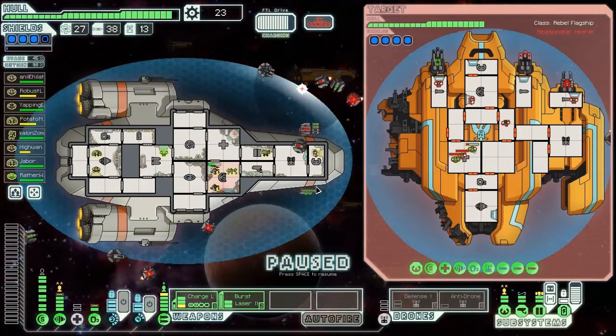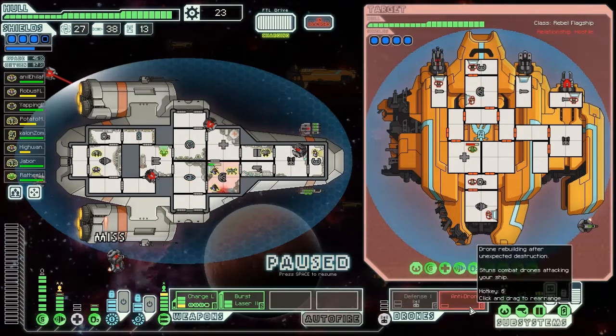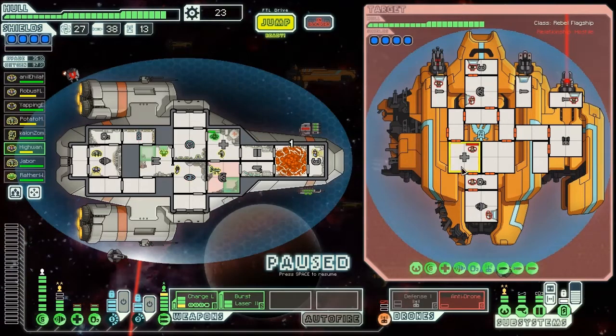There are a lot of drones and they fired a laser, which in conjunction with the drones could get through our shields - but we lucked out and it didn't. Our anti-drone got shot down but wasn't doing a whole lot anyway. We got rid of their boarding drone so we'll temporarily heal our crew. Yapping Evie should be on weapons but we'll leave the mantis on shields. Highwayman, go heal.